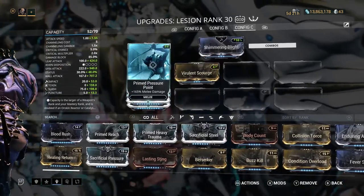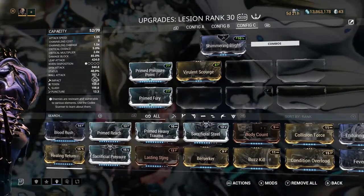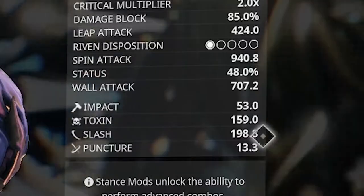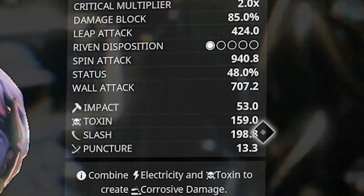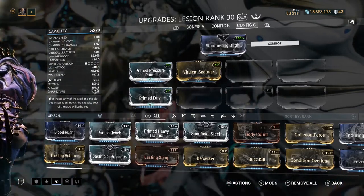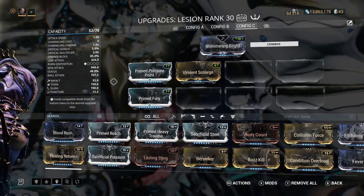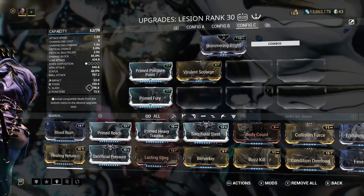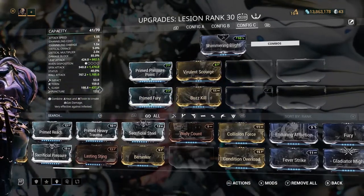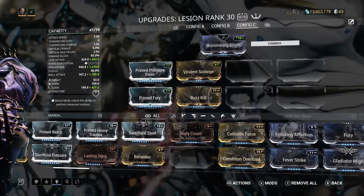One of the main things to keep in mind with a status-based weapon is that whichever damage types have the highest numbers, your weapon is going to apply those status effects more frequently. Since I have 198 slash and 159 toxin and the other damage types are small numbers, my weapon is going to apply toxin and slash status far more frequently than puncture or impact. So you want to apply mods that bump up the highest damage type you want to apply most often — if I really want slash procs, equipping Buzz Kill at plus 120% slash damage gets it up to 437.